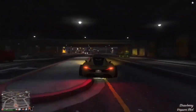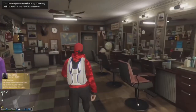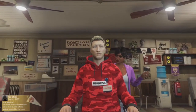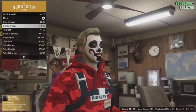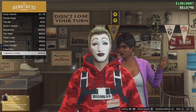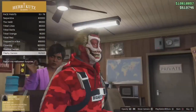So here we're going to go into the barbershop just to check out the face paints. I'm going to show you how to save them. To save any of the face paints, all you need to do is click A and you will have them forever. So here are the face paints — I'm just going to go through them real quickly.